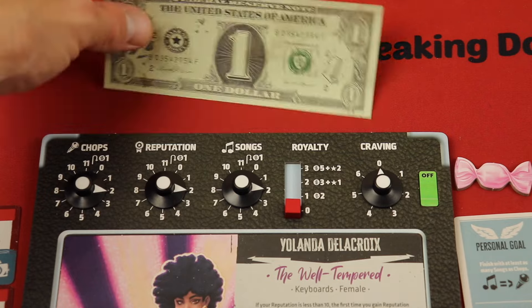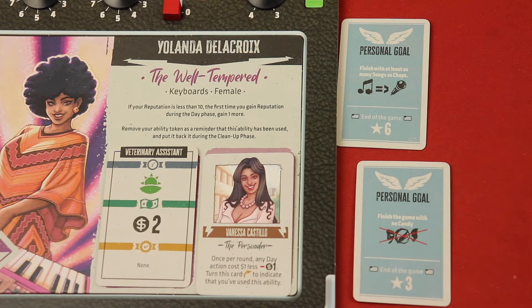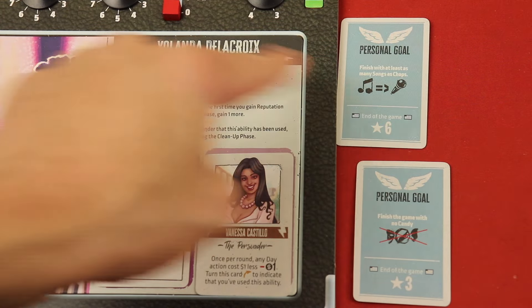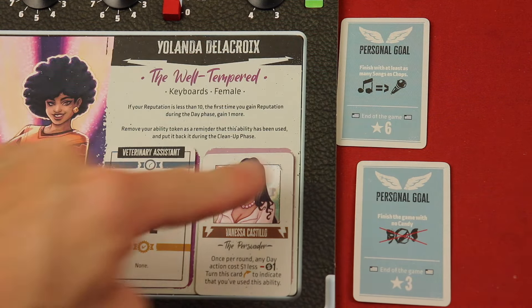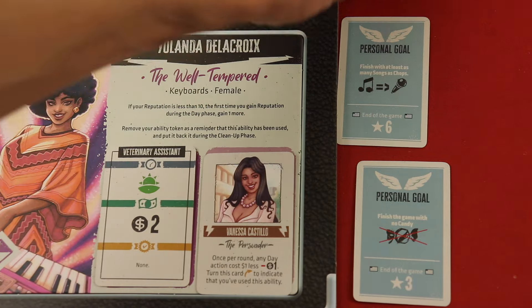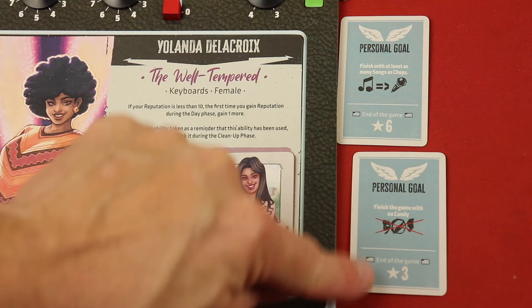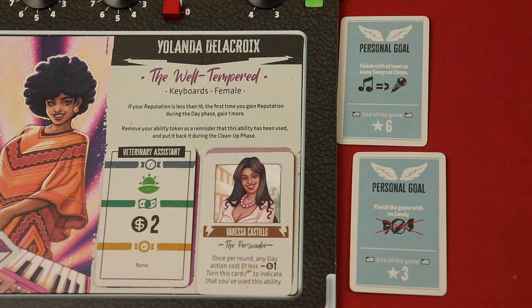Money in the game is paper money but it looks really cool. You start off with two secret personal goals. At the end of the game, if you have more songs than chops you'll get six points. The other goal: if you have no candy at the end of the game you get three points. You start with candy and use it to take extra actions.